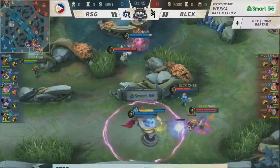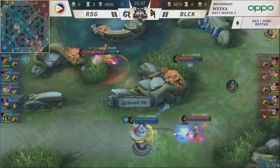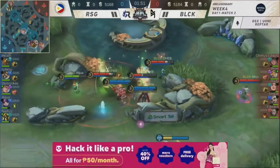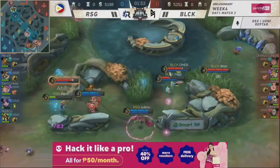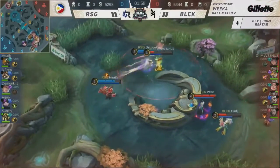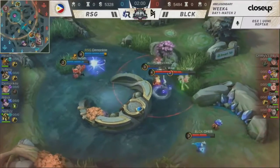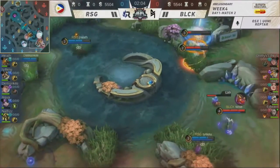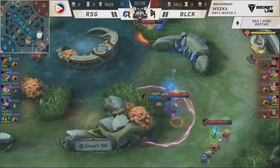Blacklist going forward in the lane of RSG, just trying to hunt down Iaknu. There is the ejector — Haji will be going low. Iaknu spawning in. Oh my Venus is guarding and trying to get the execute. But he found the rally — she's still alive. That initiation was too close for Blacklist.